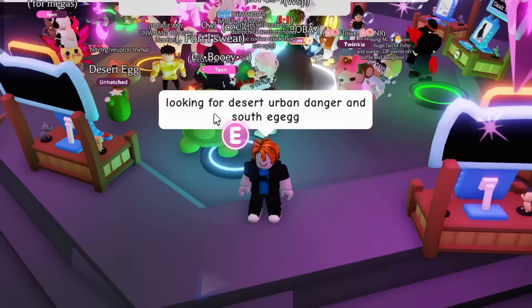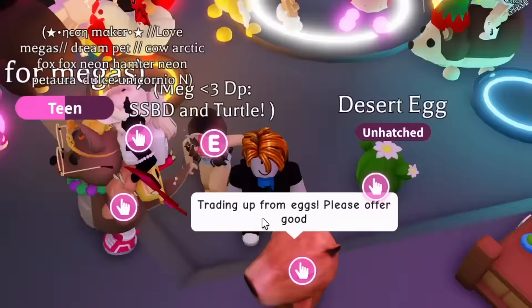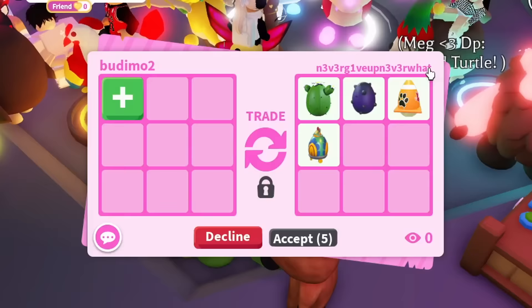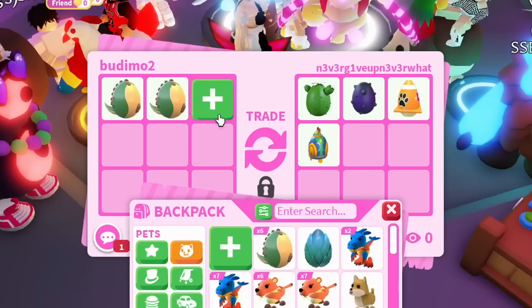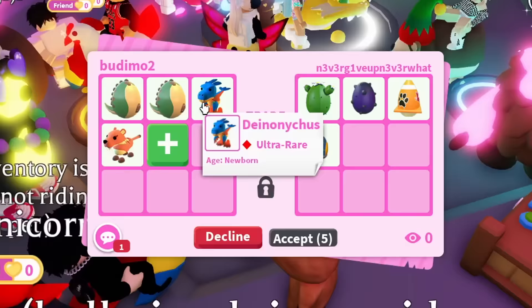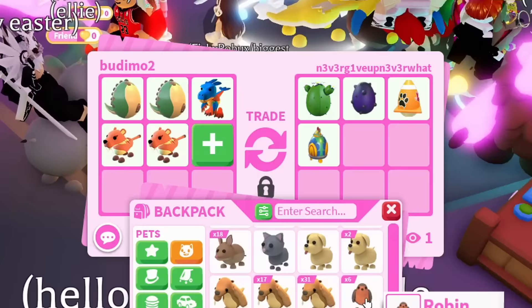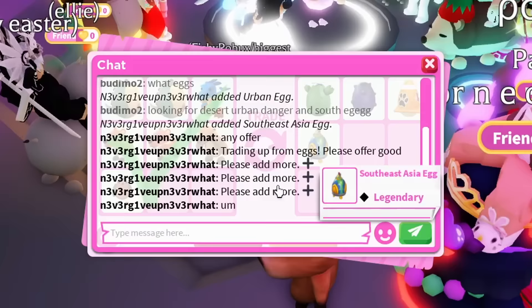I'm putting the message again: looking for desert, urban, danger, and southeast Asia egg. Someone said 'any offer' — they don't care what I offer. So let's do two fossil eggs, a deinonychus, and a saber tooth. I feel like that's fair for eggs that are still in game or were recently in game. They're saying 'please add more' — everyone wants more. I have this robin that I think will seal the deal — a super old pet. They said they're thinking about it — potentially yes, potentially no.